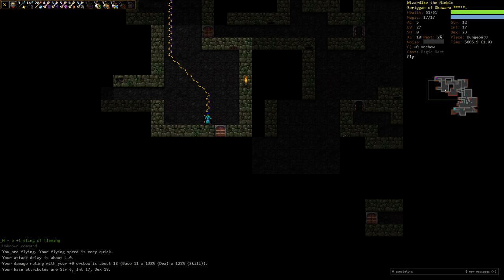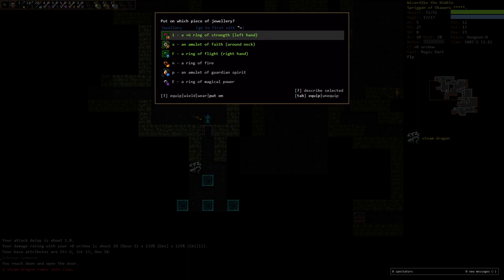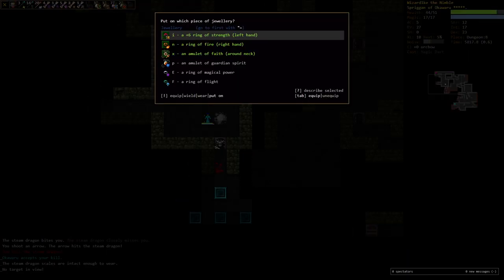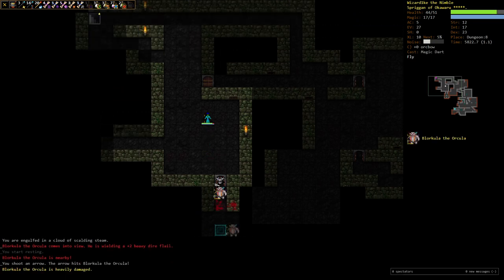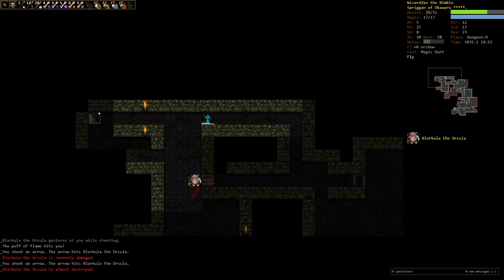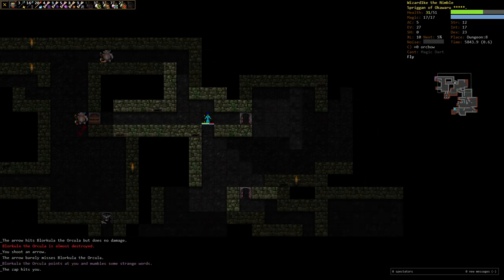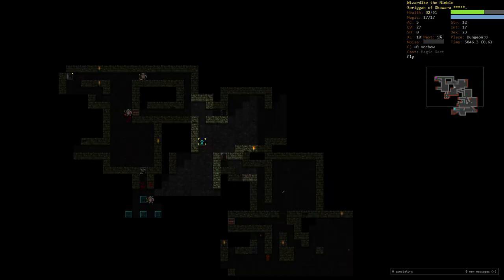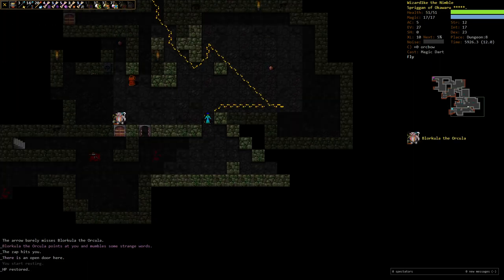Sling of Flaming — how much damage is that? 12 damage, 0.8 attack delay. I do 18 damage, 1 attack delay. Similar, but I don't think there's a reason to swap. I'll put back on the flight ring. Ooh, Block Killer with a heavy dire flail! Let's keep him at a good distance. He's got his spells of every different color, so definitely keep him at a distance. That Sif altar was just dealing in a random corridor — yeah, I thought that was kind of funny.